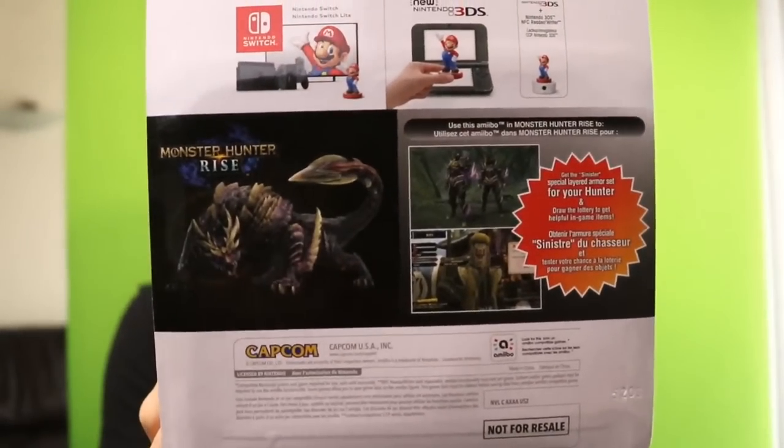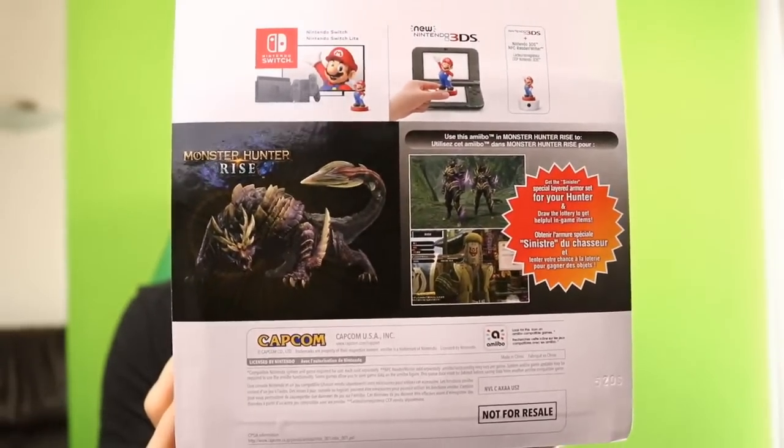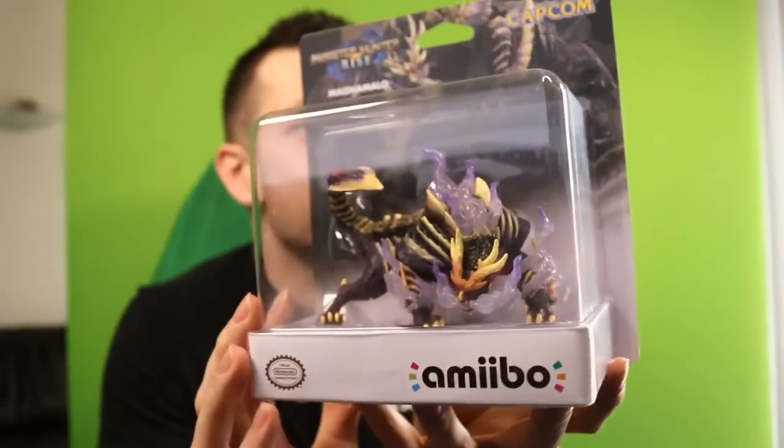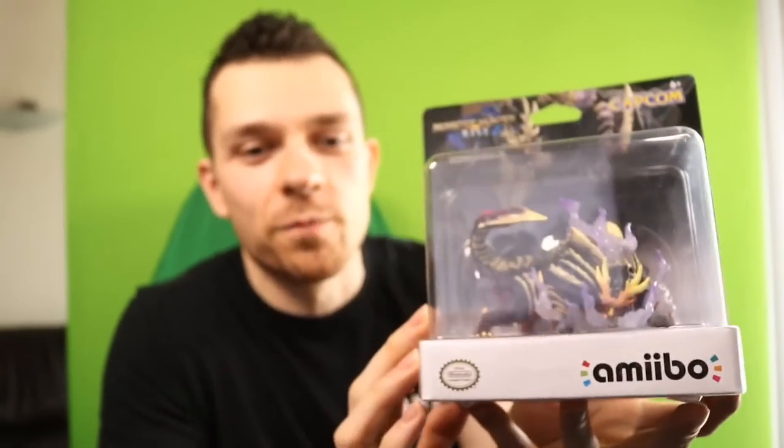There are going to be two more Monster Hunter amiibo — the Palico one and the Palamute, the little dogs. Very excited for this. So pumped up for the deluxe set right over here. This is the Magnamalo amiibo — pretty awesome.